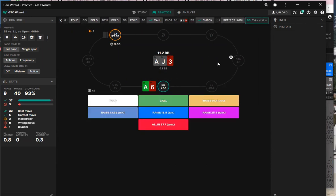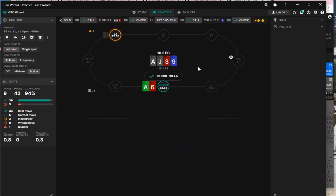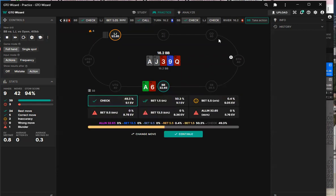We definitely call — it's actually raising. I like a blocky size or half size here. I wouldn't be surprised to see it doing like 9.5, but I think I like 5.5. On the queen river I'm checking — the queen adds some value to some of his holdings. After check-check on the turn we have top pair, we have to bet a little bit. The easiest path forward is bet-folding. I'm going to check here because the marginal aces that beat us kind of want to check as well.